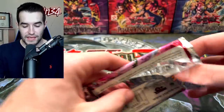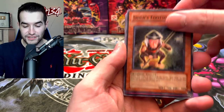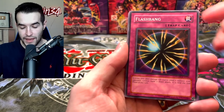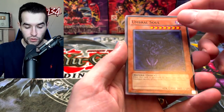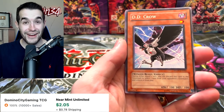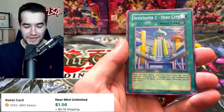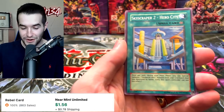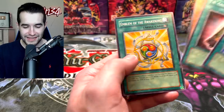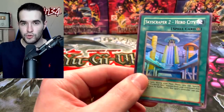Give it to us. One day we'll get a good Ulti out of here — we always get the bad ones. We got a Lycanthro, Shein's Foot Soldier, Flash Bang, Umbral Soul. Oh! There's the DD Crow. So you could get DD Crow Rare and then DD Crow Ultimate right after it — that would be kind of weird. Skyscraper 2 Hero City — that's cool. A Cell Scattered Burst and Emblem of the Awakened. So we got a Super Rare Skyscraper 2 — pretty cool.